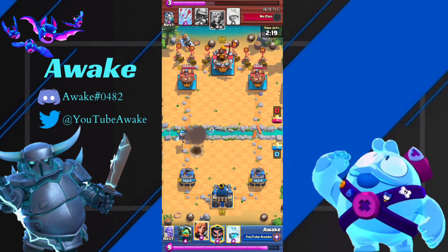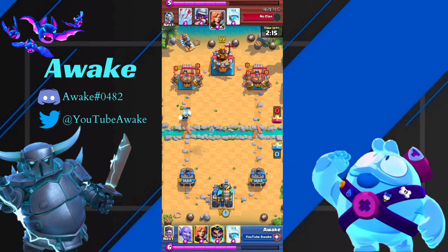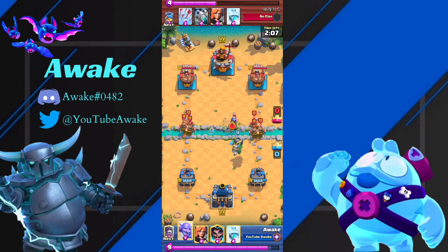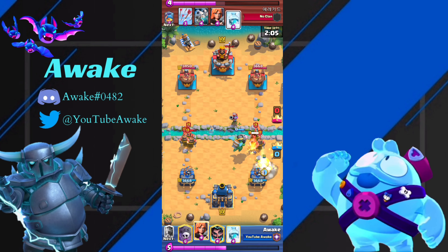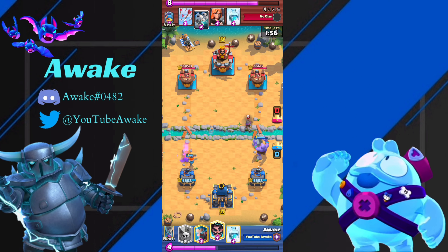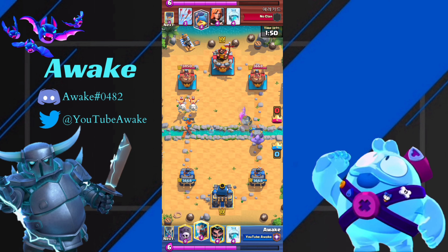He goes Royal Recruits in the back, so we're just going to cycle Inferno Dragon first because I want to save my Valkyrie and the Bowler — I want to see what he does next. As soon as he drops the Musketeer, we're going to drop our Bowler and then drop a Valkyrie on the left side. That's going to completely clean up everything. We completely defend everything, and he's going to have to spend Elixir on the left side.